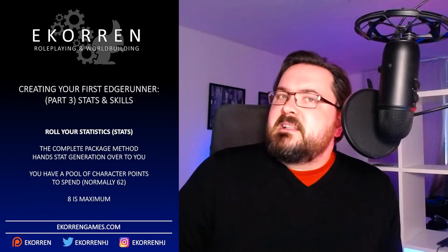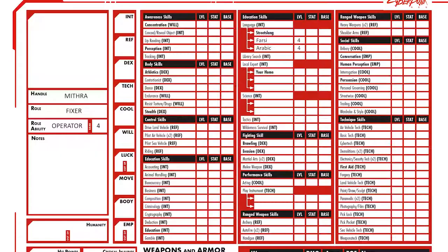The complete package method hands power over stat generation over to you. Here you have a pool of character points which you use to buy the stats you want. How many points you get to start with is determined by the GM, but the normal amount for a starting character is 62. My recommendation is to start by putting 6 in each stat, then add your two remaining points in two stats you favour more than others. You can then shift the stats around by decreasing some to increase others until you're satisfied. Remember that 8 is the maximum, and a stat lower than 4 is discouraged, but could be interesting if justified narratively.